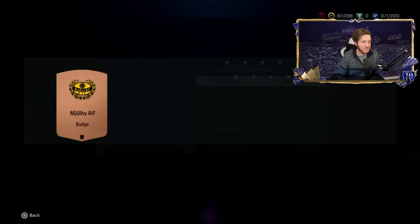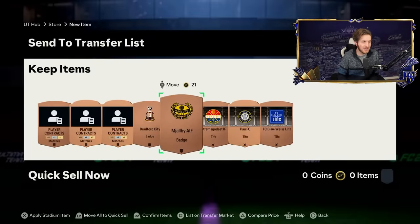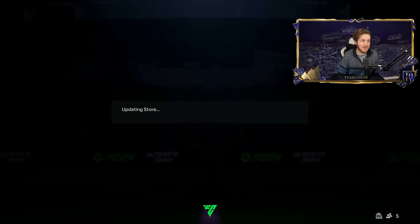Once all those other players sell, that gives me a lot of profit. The bronze pack method is so overpowered right now — you need to get onto it. That's probably like 500 to 600 coins profit from that pack alone.